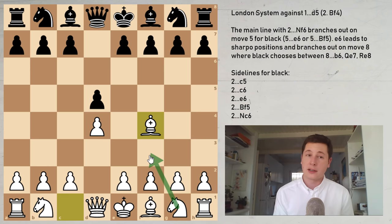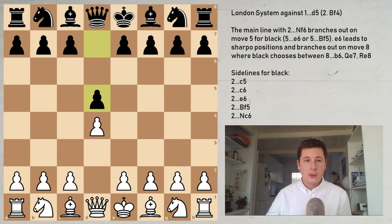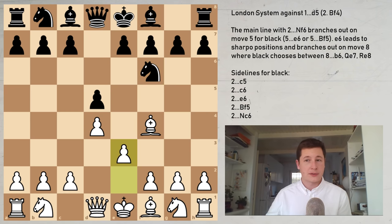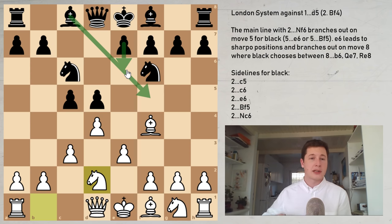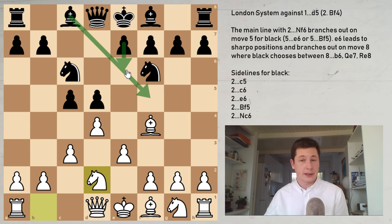The video is going to be divided into two parts. One part is the basics and the other is the advanced part, in which we focus on the main line: the move knight to f6 on move 2. We'll reach positions after e3, c5, c3, knight to c6, knight to d2 — this is by far the main line of d4, d5 London systems. We'll be focusing on bishop f5 and e6, two completely different moves, and covering the attacking plans and ideas for white.